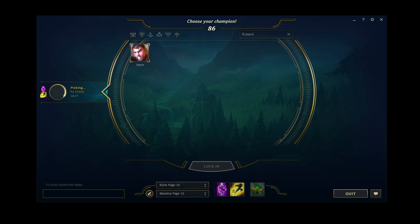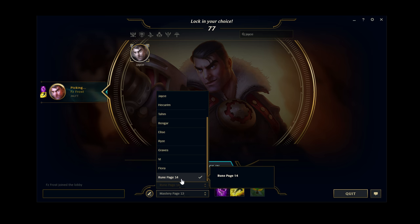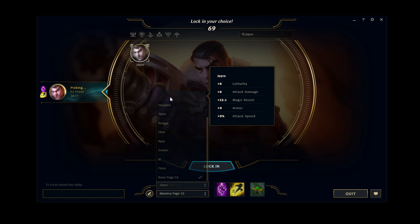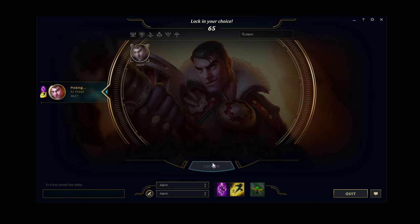I'm going to be going with Jayce as an example for this video, but it can literally be anything — just whatever you play and want to practice. Now there are two parts to this video which will come later, but now you can select your runes and masteries. Make sure you have an empty rune page and an empty mastery page for a bit later in the video, but at the start you probably want to go with a full rune page and a full mastery page. Select that and just press lock in.